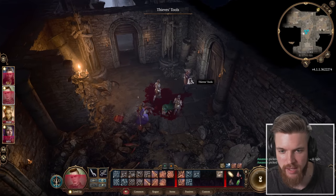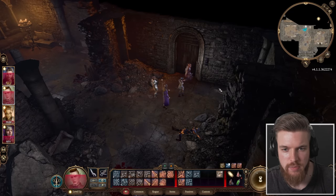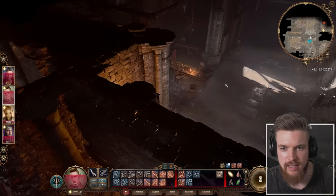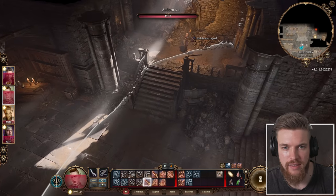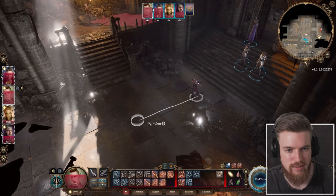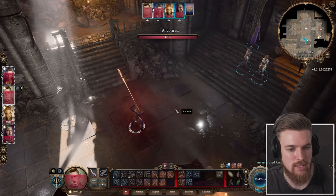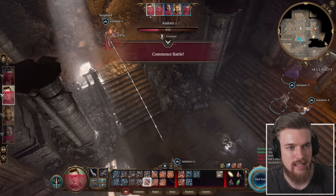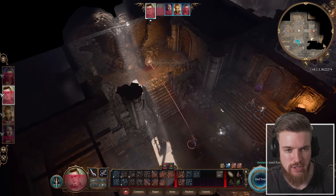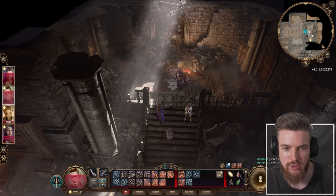There are also some thieves tools by this door. Back behind you is another door you can open with a lever. Inside you'll find another enemy — the guy we spoke to earlier. Sneak around him since he's staring at the door, then shoot him from the side. He's still surprised, so get another shot to finish him off. He actually has the bandits key for the front door.